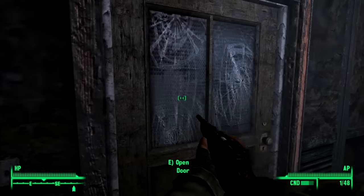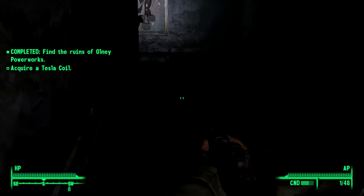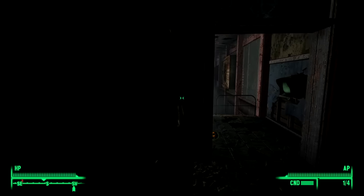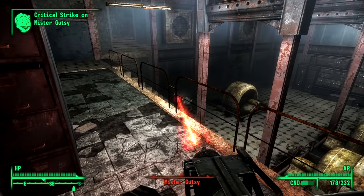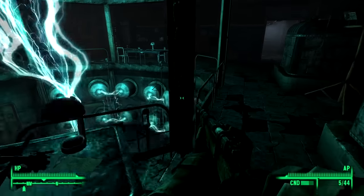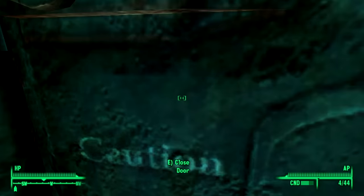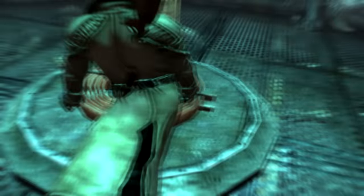Then came the Tesla Coil — another jolly romp through the 69th circle of hell. Let's set aside the Sentry Bots and other assorted robots in Only Power Works proper; they sucked and made life frustrating but could be dealt with. The real star of the show is obtaining the Tesla Coil itself — there are a couple of different ways to get it, as I learned the hard way.